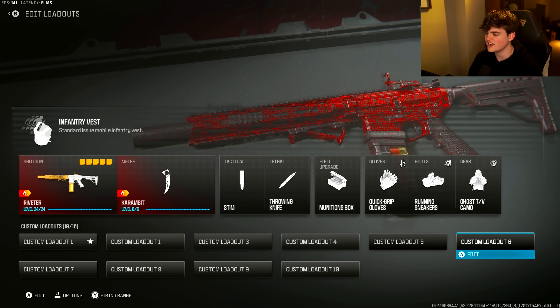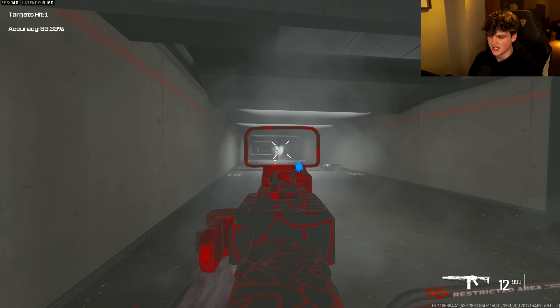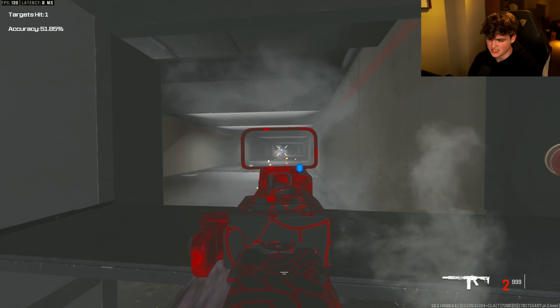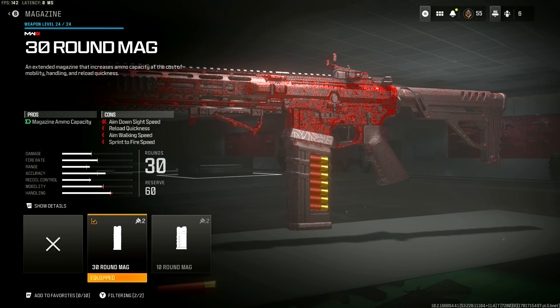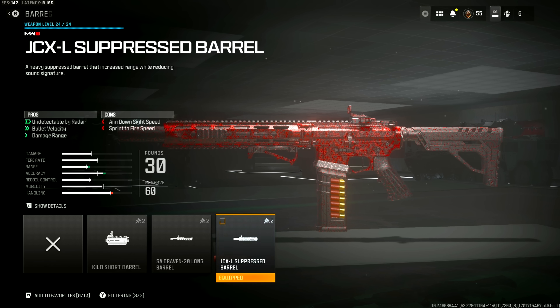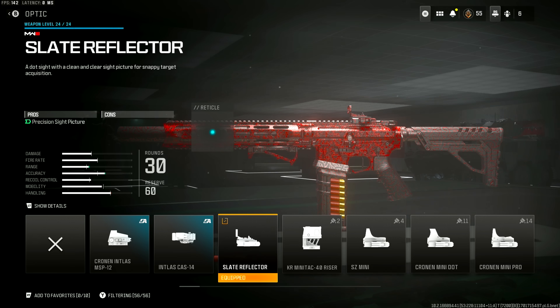For the next class we have the Riveter shotgun. This shotgun is a little weird because it's got a really bad hip fire, but if you ADS with it and use it at range — I mean, at 20-25 meters this thing is not that bad and not that hard to control either. For the class: 30-round mag, F-TAG SP-10 Angled Grip, JCXL Suppressed Barrel, FSS-OLE Laser V1, and the Slate Reflector.